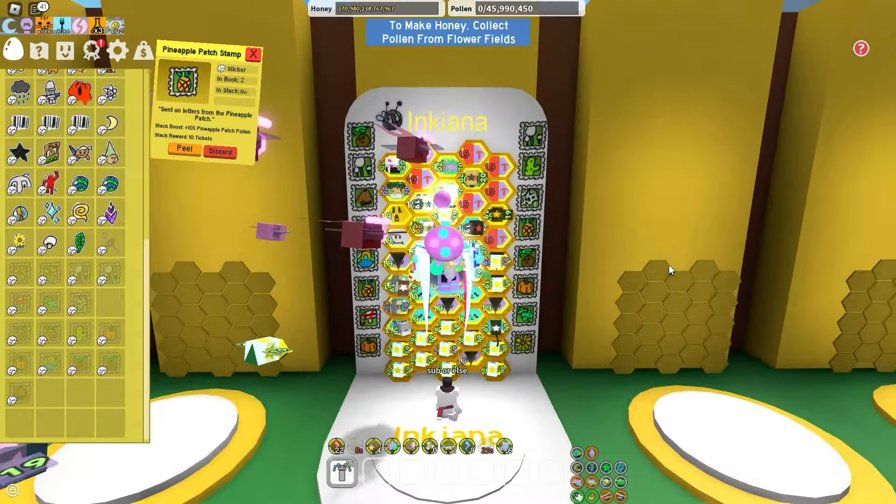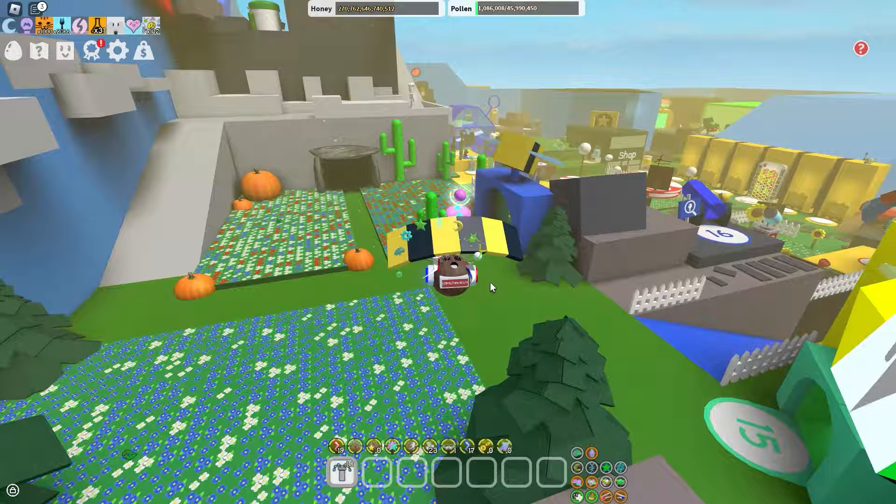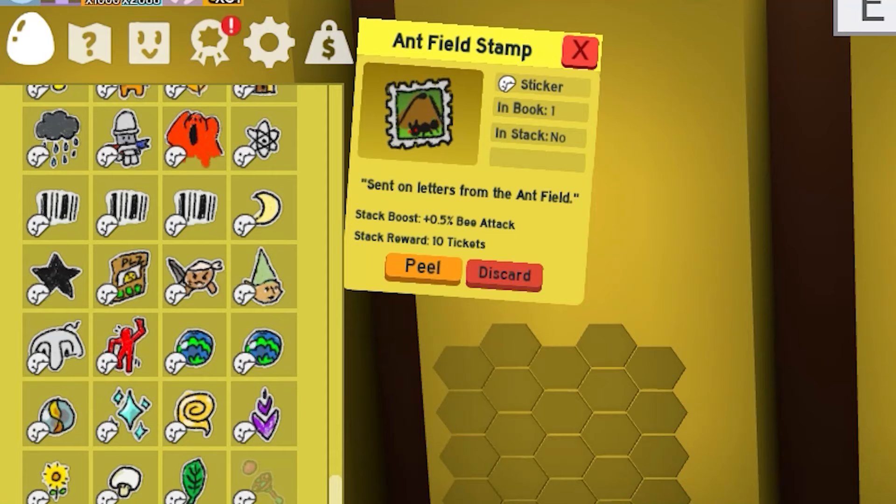In this video I'm going to show you how to get hive stumps in Bee Swarm so you can decorate your hive or even donate them to the sticker stack for some field pollen. Each field in the game has a stump sticker, including the ant field, but for that you have to do something different which I will explain later.